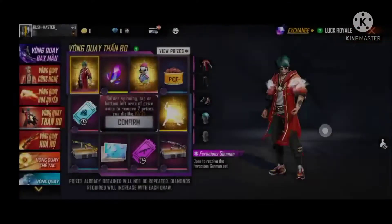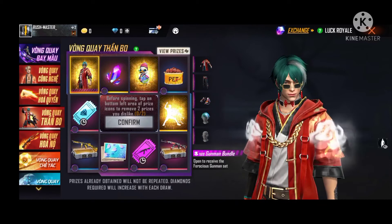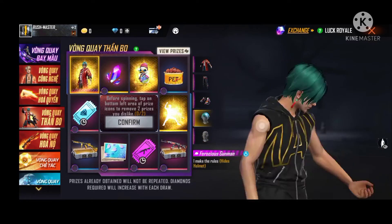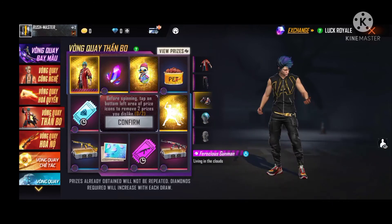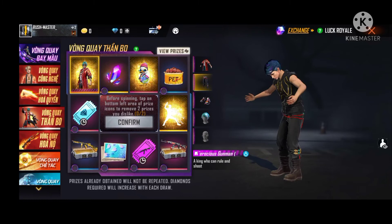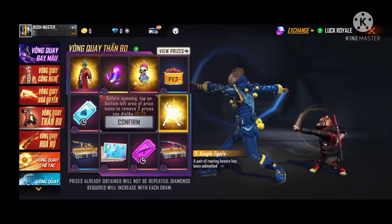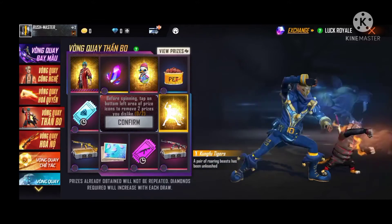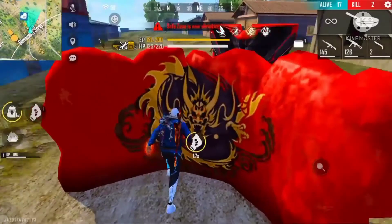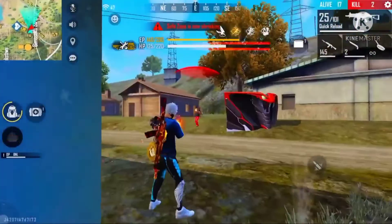This is a new bundle, and this is a pen, and this is the main shelter, and these are the new emotes — the same as you can see in Pakistan. Now we will see our next update.